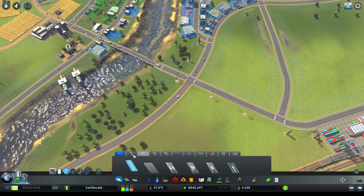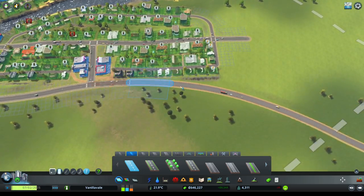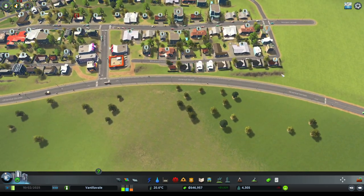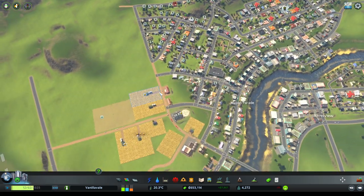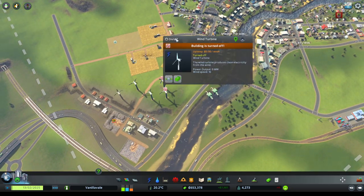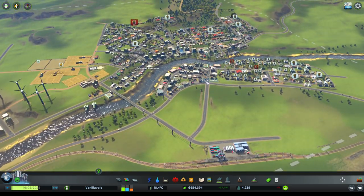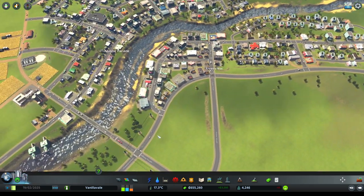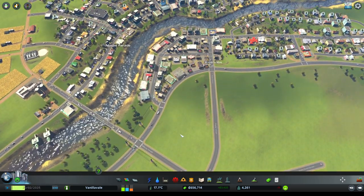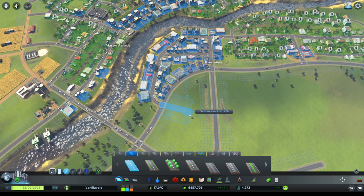I'm just going to do a downgrade of a section of road - I want people to slow down before they reach the intersection. Now we've got problems with garbage collection popping up again, and power problems. Let's switch on another couple of wind turbines - just switch all of them on. Garbage collection looks like it's being sorted out.